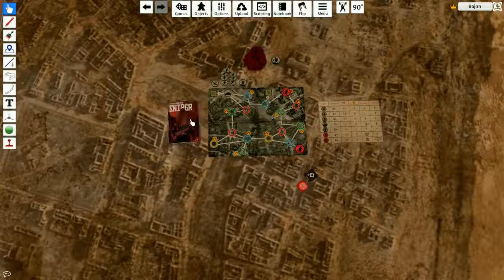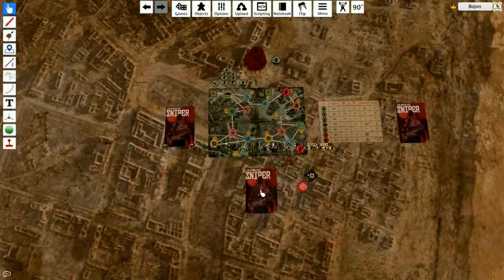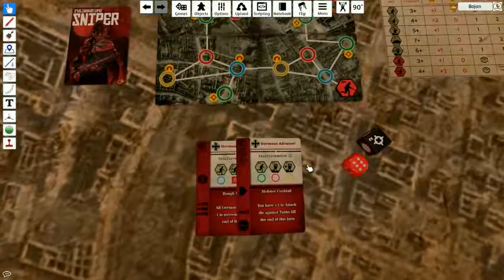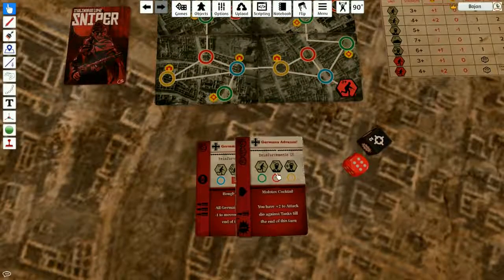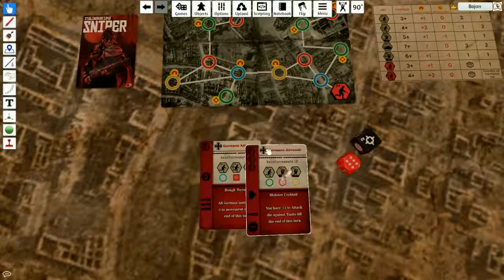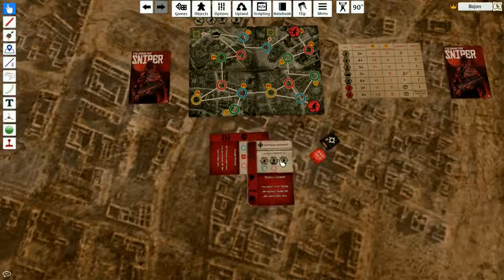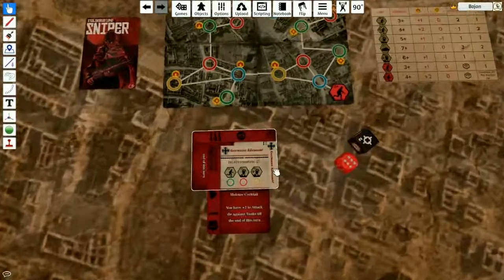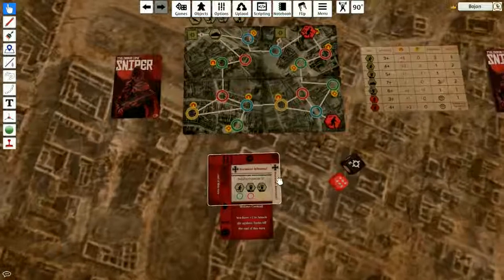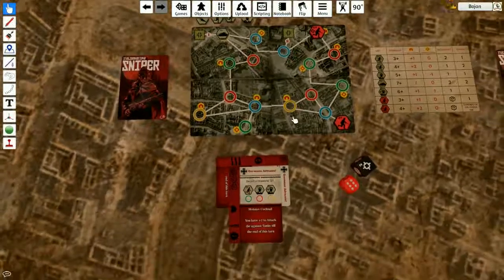I'm still waiting for that officer. Three — discard one card, draw two. I'm gonna take this as an activation because I really want the officer to come out from reinforcement spot two. He'll be so close I can kill him immediately. But there are no more soldiers, so I'm safe.